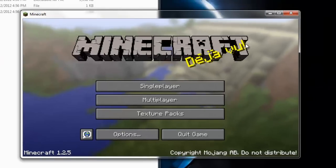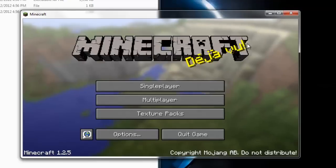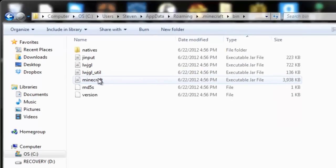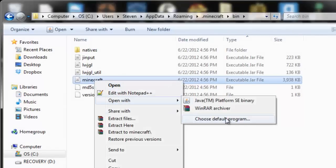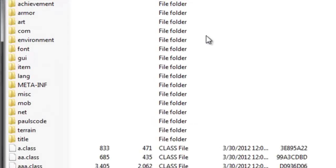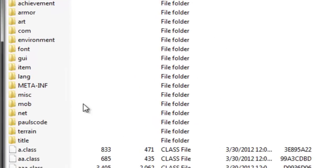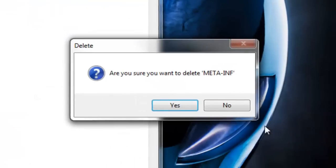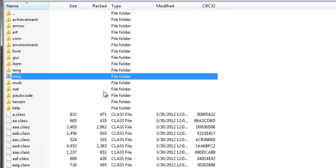Before you open your minecraft.jar located in the bin folder, make sure your Minecraft game is closed. Exit off your Minecraft game before installing any mod. Now right-click your minecraft.jar in the bin folder and open with WinRAR or any zip opener — links to WinRAR are in the description. The first thing you have to do before installing any mods is delete META-INF. Right-click META-INF, delete, say yes — now META-INF is gone and we can continue.